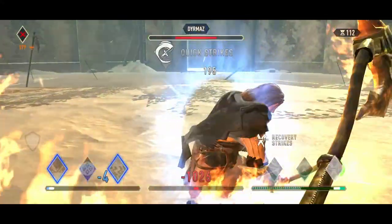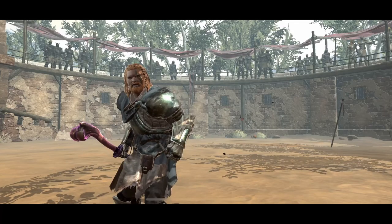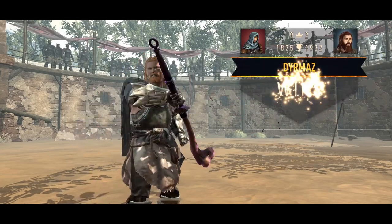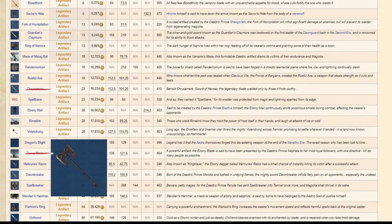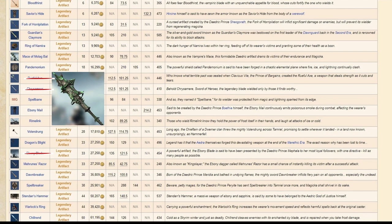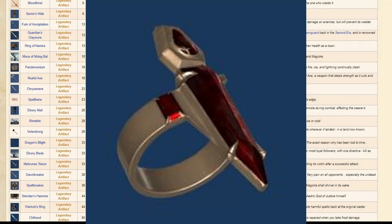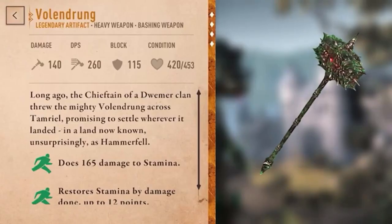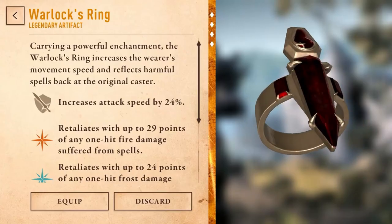Here's why. Imagine a loot table with 24 items. As a rule of thumb, you will never be allowed to get two of the same artifact. So as they are pulled out of the loot table because you acquired the item, your chances to get a Warlock's Ring go from 1 in 24 to 1 in 23.